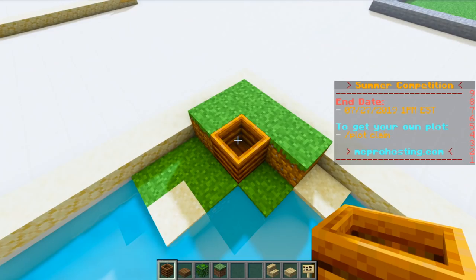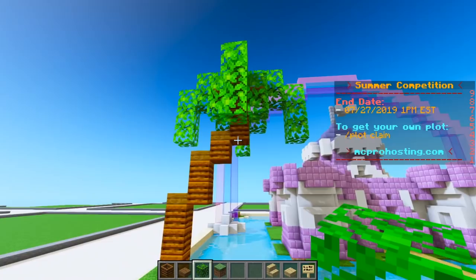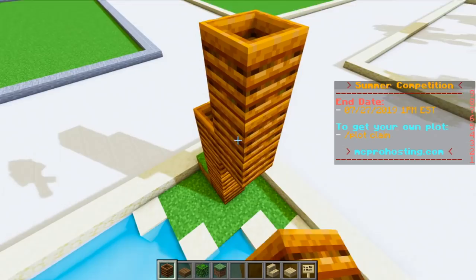The first thing that this place definitely needs are some palm trees to make it feel a little more tropical. So I'm going to go ahead and use these composter blocks just because I think it looks exactly like a palm tree. Now we can just add a bunch of leaves so that it looks something like this. And now that we have a cute little palm tree, I'm going to copy this onto the rest of the corners.